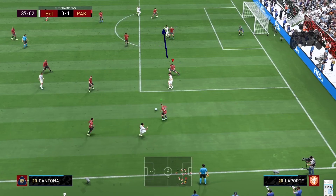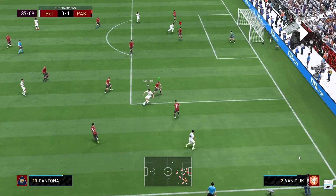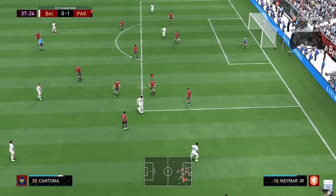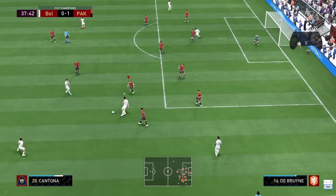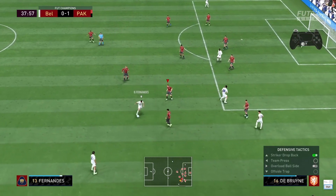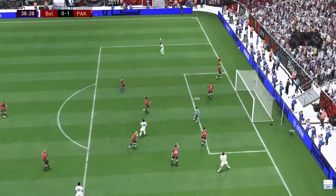I switch to Laporte again, trying to intercept this pass. The moment I get closer to him I hold L2 because I do not want him to beat me. Look how Laporte is standing right in front of him — he cannot get away. This is why the L2 button is so commanding in one-vs-one situations. I force him to turn back while holding L2, and he just takes a wild shot because he had no option.